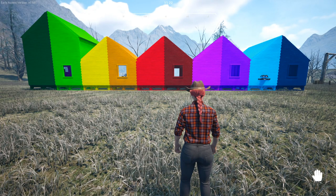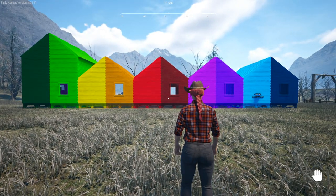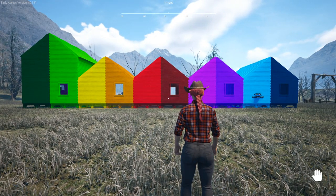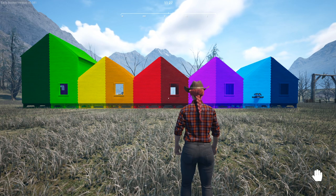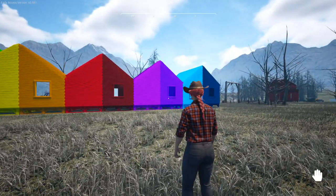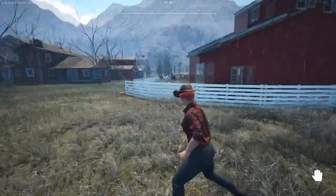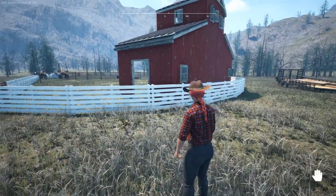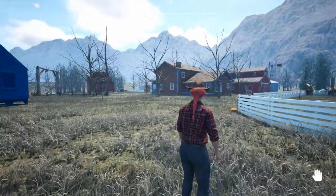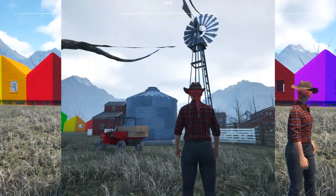Hey everyone, Nema here, and welcome back to Ranch Sim. Today we're taking another look at painting — more specifically the unpaintables. As we all know, we can paint building pieces almost all colors of the rainbow including black and white, plus the fencing, but there are a lot of pieces we can't paint — or so we think.